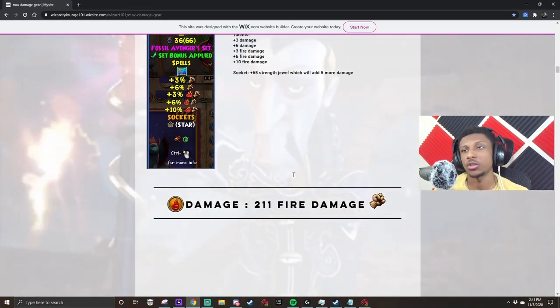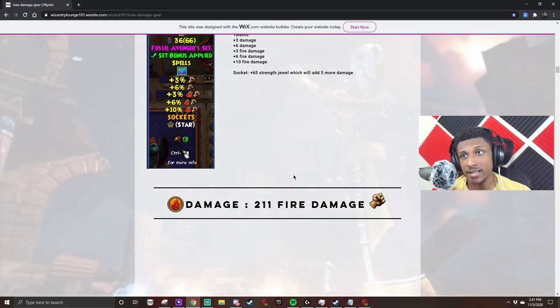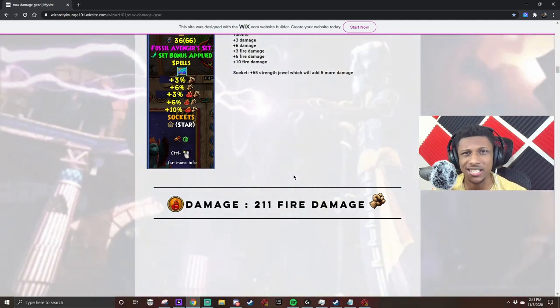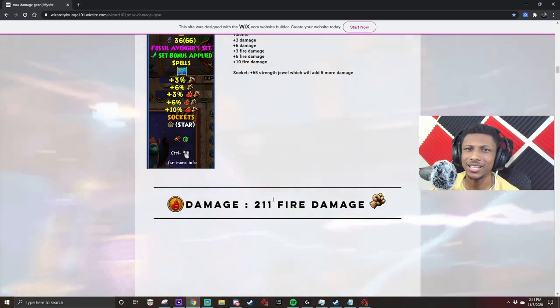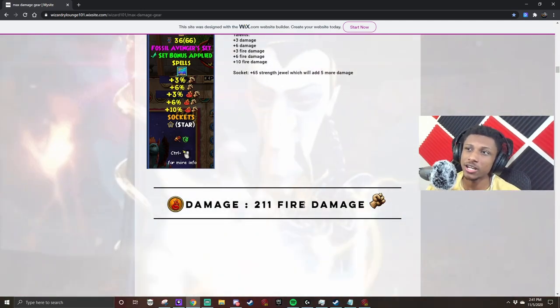That's how you get that 211 fire damage. You can throw on the elixir that gives you 15 more damage for that 226. You can also go over to Chrysalis where the companion gives you like 30 damage or so - you can throw that on, take a screenshot, and flex on your friends.